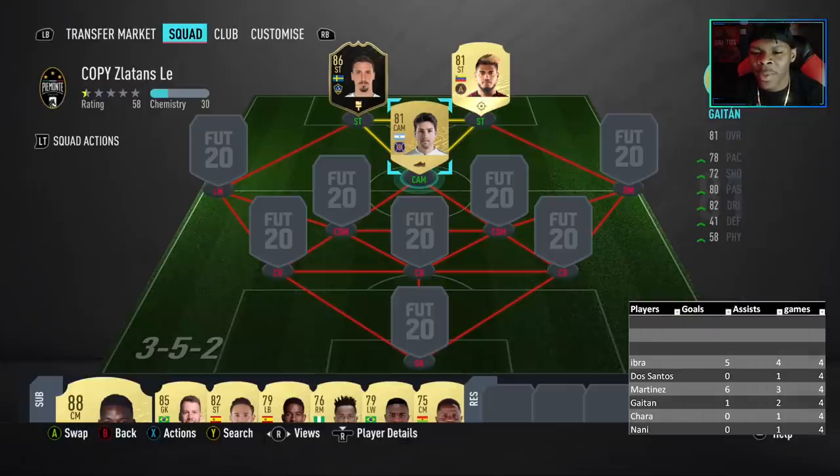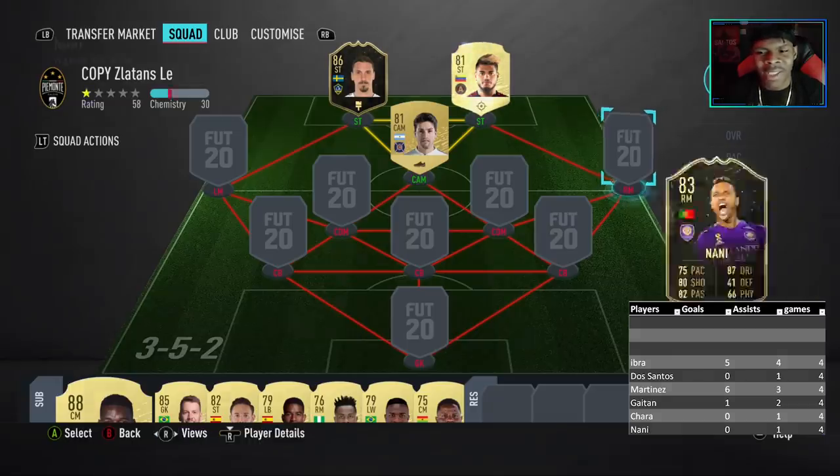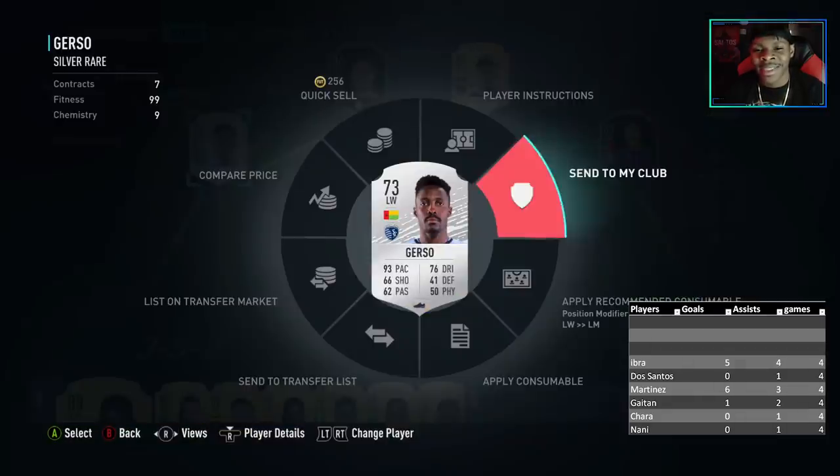We got Eber running him on the left-hand side — he's slow but he's nice. We got Jose Martinez on the right, we got Guy Tan at CAM. The crazy thing is I wanted to put Rooney there but I forgot to put him in the squad, and after I played all these games I was like it didn't even matter — I was happy I went with Guy Tan.